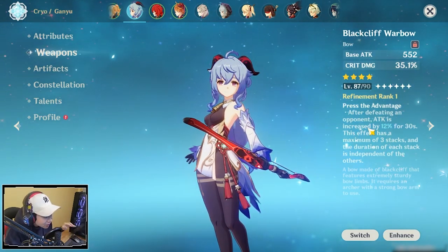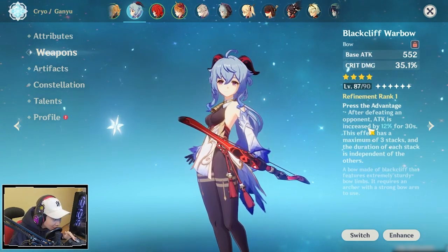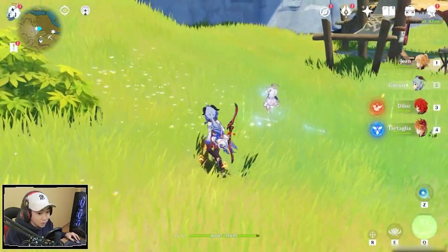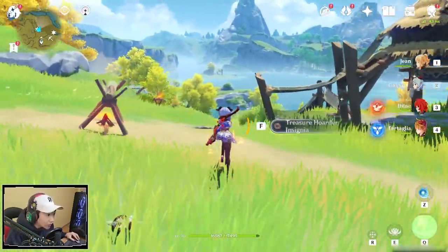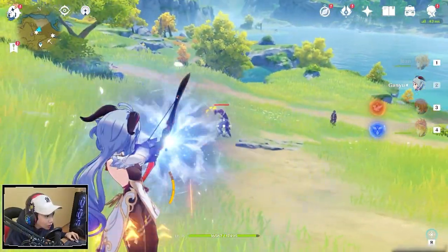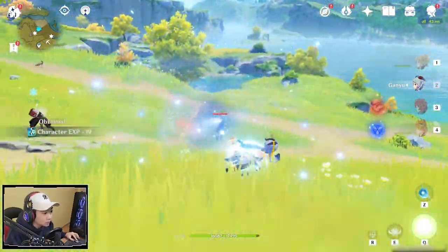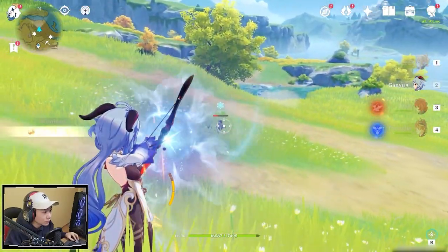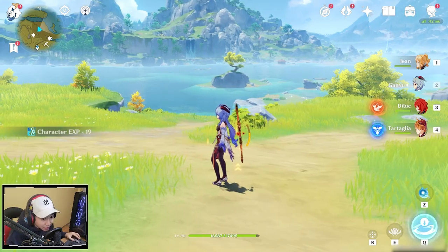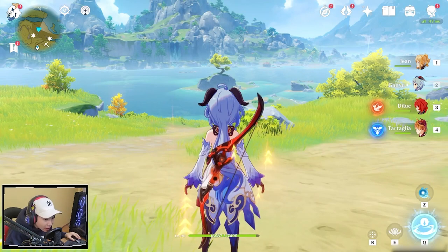Can you just imagine if this weapon is refined how much more damage Ganyu is going to be doing? Potentially you're looking at over 60–70% attack increase. And with Ganyu, you're one-shotting these mobs, so you're going to get the attack increase with Black Cliff War Bow really fast. You're constantly going to get this attack increase, making this bow one of the best free-to-play options for Ganyu.